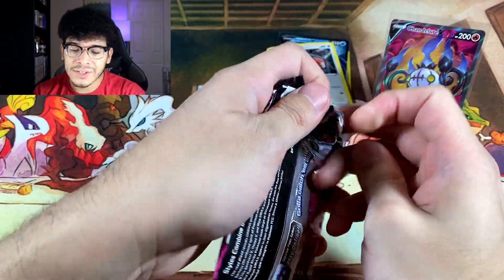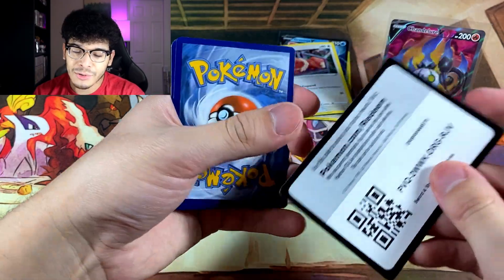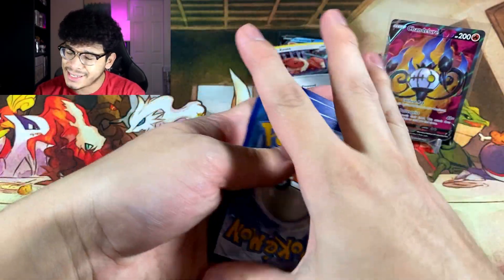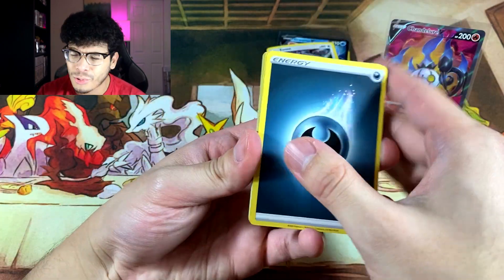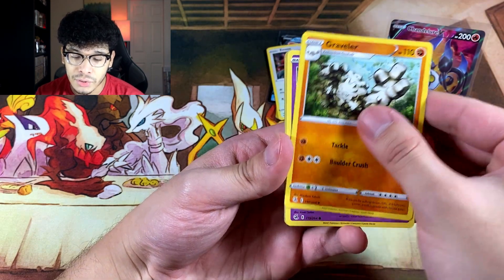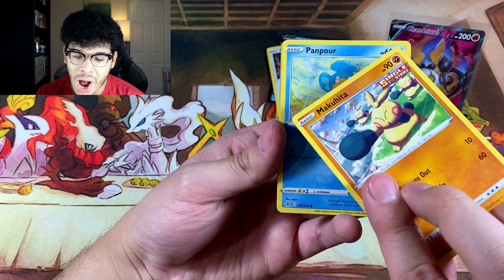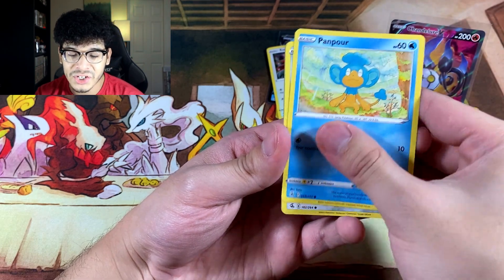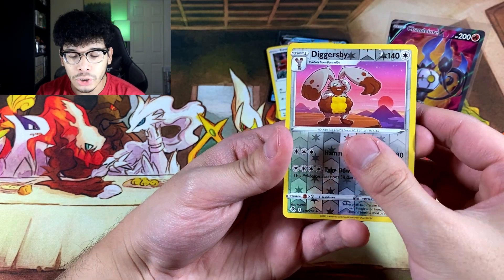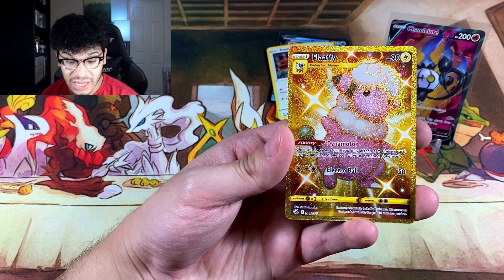Pack number two, another Mew pack. Come on Mew, don't let me down — you can't let me down for the second time. We got a Battle VIP Pass, that's a beautiful trainer card. We got a Mawile, Makuhita with a squad getting ripped, a Sawsbuck, a Diggersby, and we got a Secret Rare Flaffy!